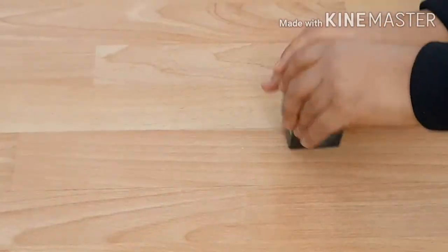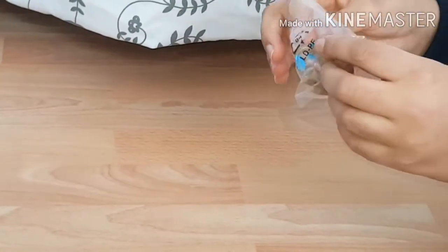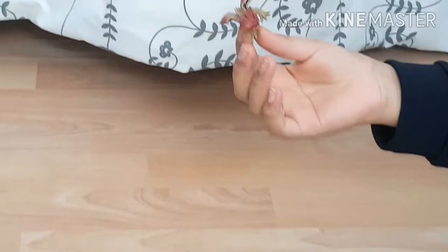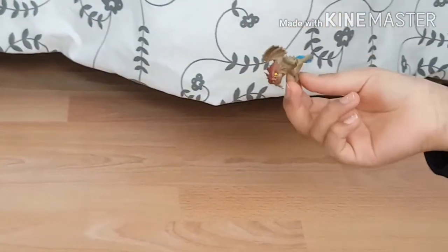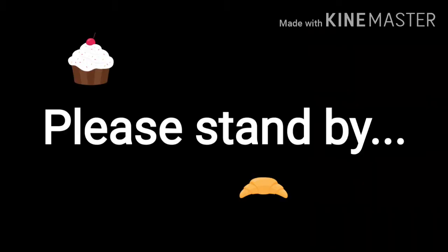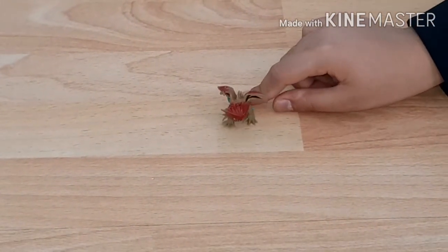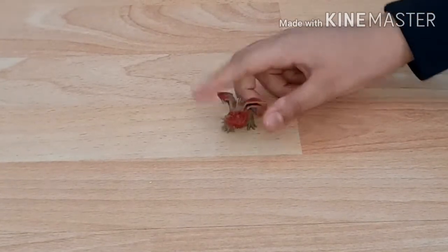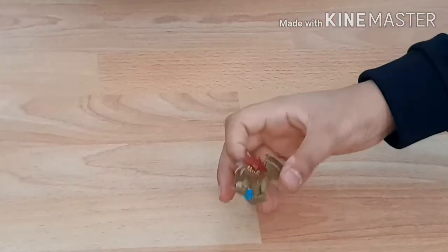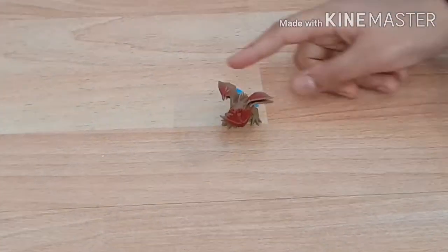Just going to open this next one. This is a Cloudjumper — or Stormcutter. We did our research: the species is called a Stormcutter, but Valka named hers Cloudjumper because it jumps on the clouds when it flies. It has four wings. Valka is Hiccup's mom.